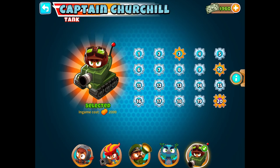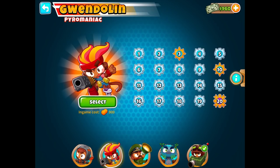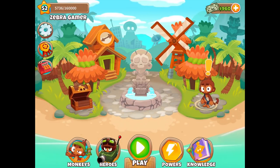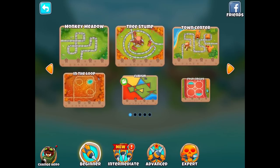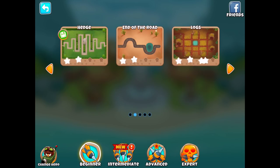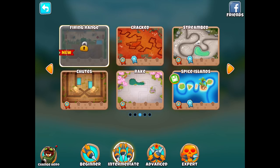He doesn't really have any synergy with other towers, but he is very powerful. The reason is because he has a 2,000 in-game cost — our normal heroes have less than 1,000. This is so exciting because I was not expecting a brand new hero this early on. Now when it comes to where we want to try him, I feel like we want to try him on easy mode first.